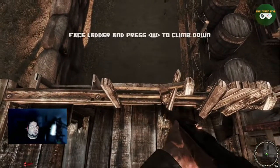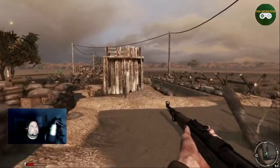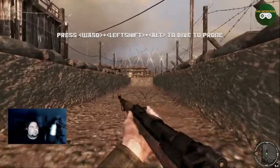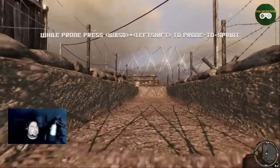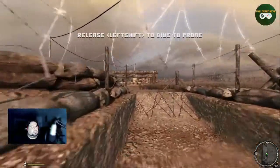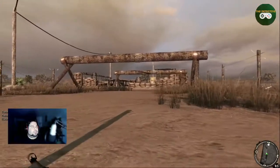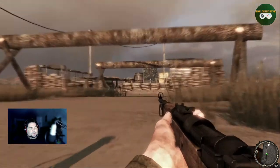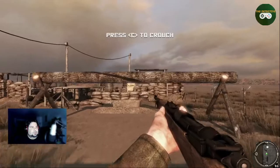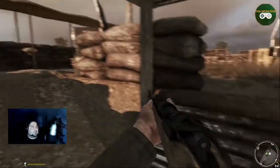The prompt says face the ladder and press W — that's what I'm doing! Oh, wrong ladder. Left shift, alt — oh that's different. Crouch through here, heads down — faster! Oh geez, this instructor guy is an ass. 'You're out of breath!' Okay, now move through the various weapon stations.